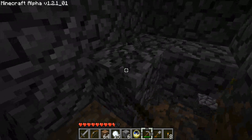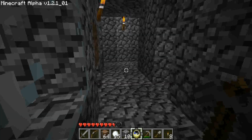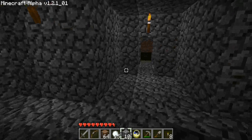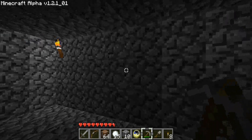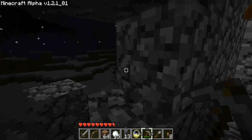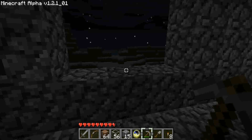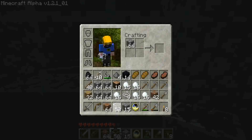I'm just going to dig out this for now just to indicate that this is the stairwell down. We'll actually dig down later. Since this is going to be the workshop and smelter area, what we'll do is first maybe we'll make a little bay window — I like that idea — just so we can kind of have something to see out on.